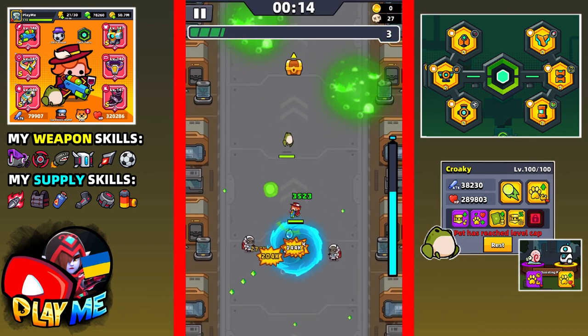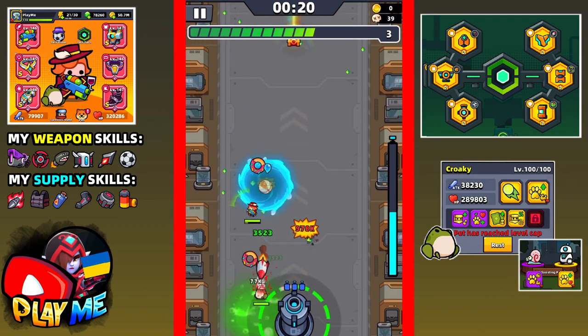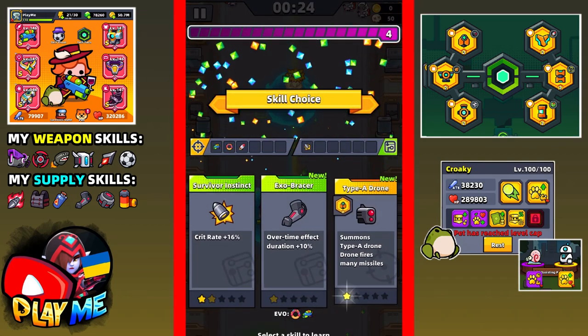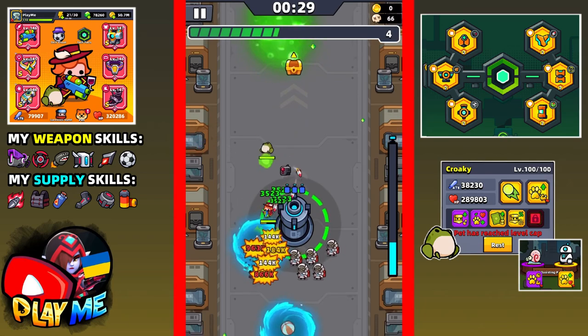Defender, especially in combination with fuel, is very useful here because you can freeze some space around you. As a result it will be way easier to see the projectiles. You can also reduce visual effects in settings to make your game easier. I'm not doing that because I want to show you a better picture.